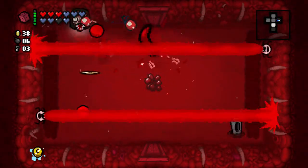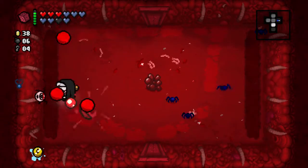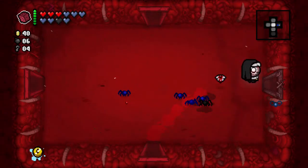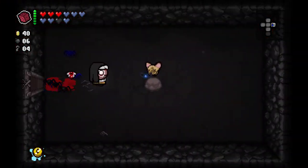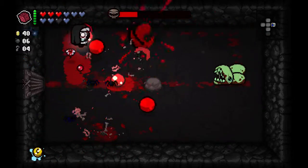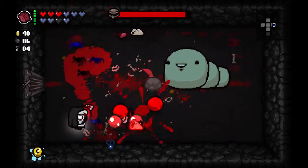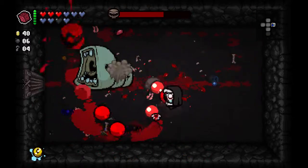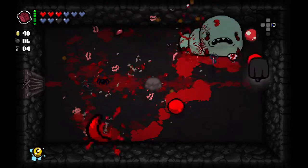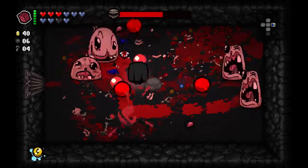I hate this room - I think I take damage on it like 75% of the time. Let's check out our challenge room. Oh, it's Cricket's Head! We don't often see actual items in challenge rooms - I think that's one of the first times that's ever even happened. Cricket's Head is a damage up and I think it actually scales your damage as well. So if you already have good damage, Cricket's Head is simply fantastic. It's certainly not something I'm going to reroll.